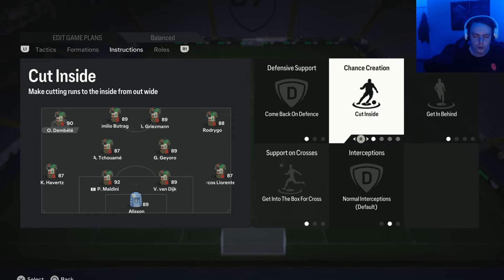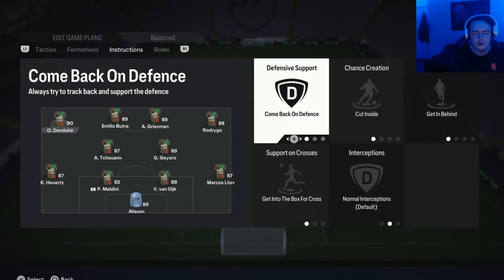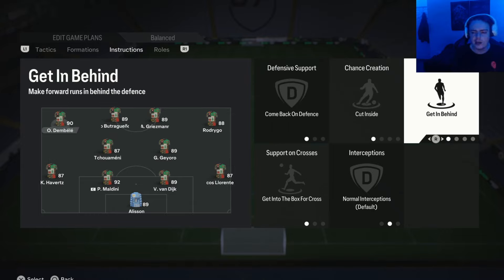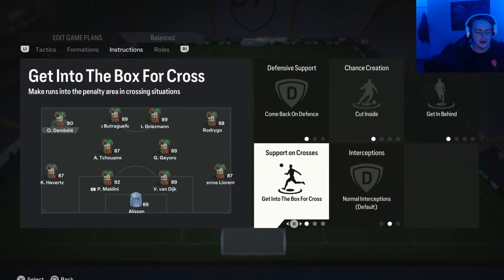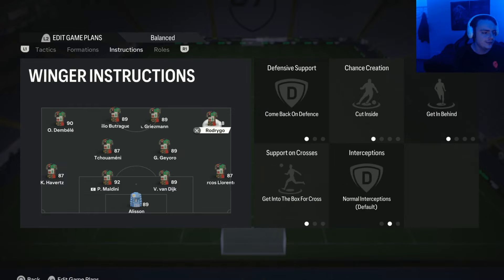If you don't want to use cut inside, you can leave them on balanced — don't feel like you have to use specific things. I also have them on get in behind because I want them to use their pace to beat the defensive line and create as many chances as possible — wingers can be fairly static without this instruction. Get into the box for cross is also great because it means these players don't hesitate to get in and around the penalty area to help score more goals. On balanced, crossing runs are more conservative and don't help as much.